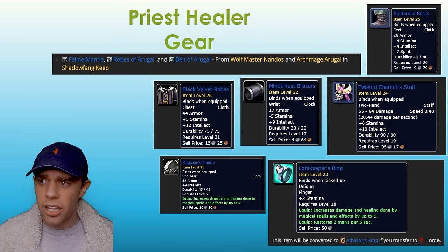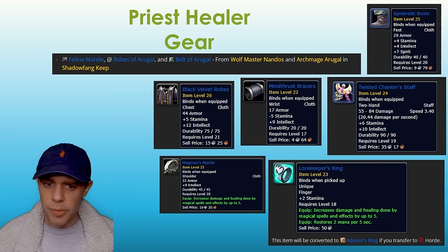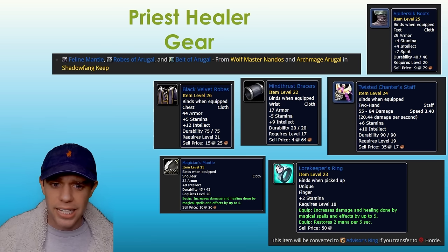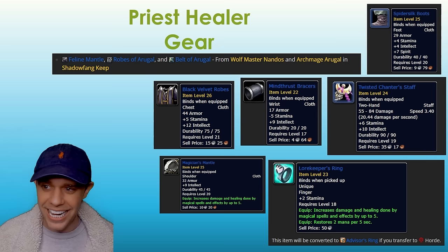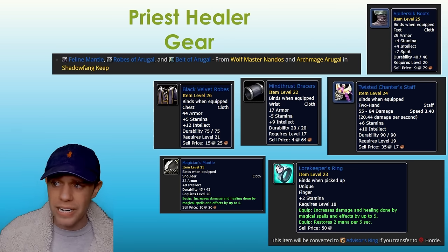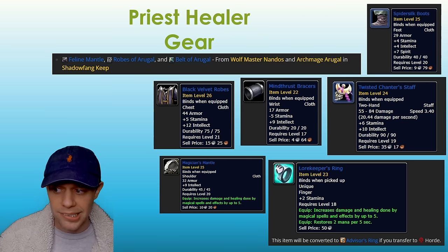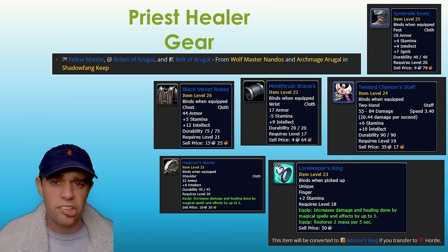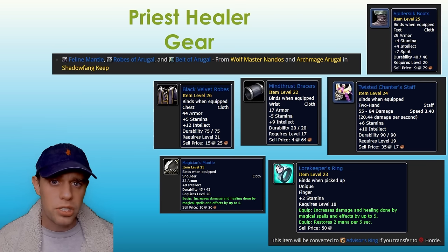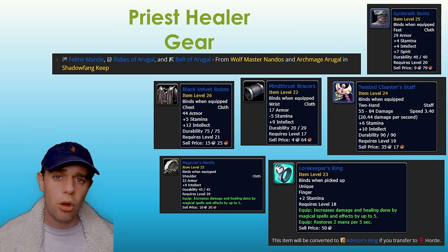Now looking at the gear: a few items are going to be Alliance or Horde gated, which makes things a little more interesting. There are some staves from the Deadmines that Alliance can get, and some from Horde dungeons for Horde players. One of the best places for us cloth wearers is Shadowfang Keep — the Feline Mantle, Robes of Arugal, and Belt of Arugal all come from two different bosses there. There's also Black Velvet Robes, Mind Thrust Bracers, and Magician's Mantle. These are all BOE, as are the Spider Silk Boots made from tailoring, so you can find these on the Auction House. Engineering is a really good profession to take up, but tailoring is another solid choice — there are even epic boots you can craft and wear at level 25.